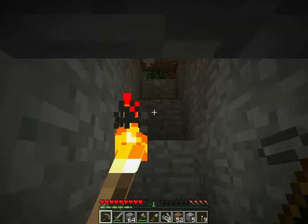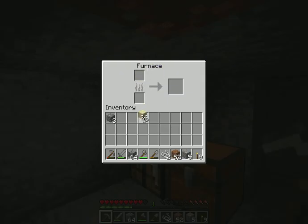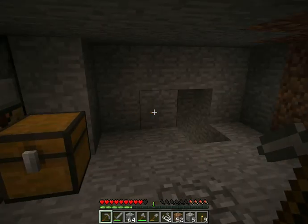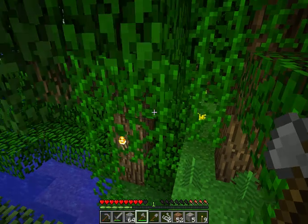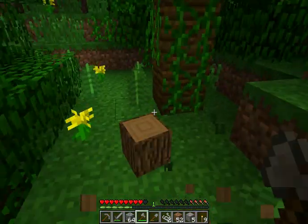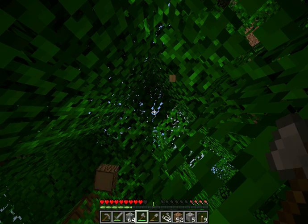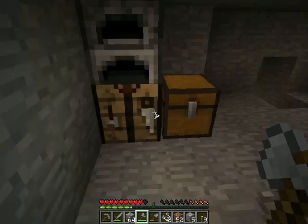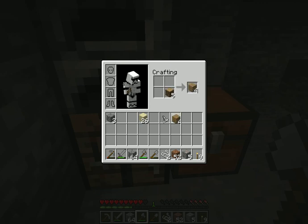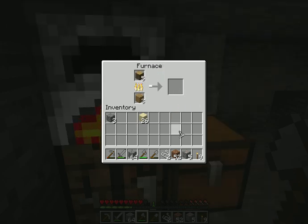I actually don't know if I have any coal. Nope — I remember I just stuck it in there. Well, that's very helpful of me. Okay, I'm going to show you the alternate way to get coal — it's called charcoal. You need to get some logs. So what you need to do is chop down a tree, get some logs, and you can turn one of the logs into wood planks, then put one on here and one on here — yeah, there we go — and that makes charcoal.